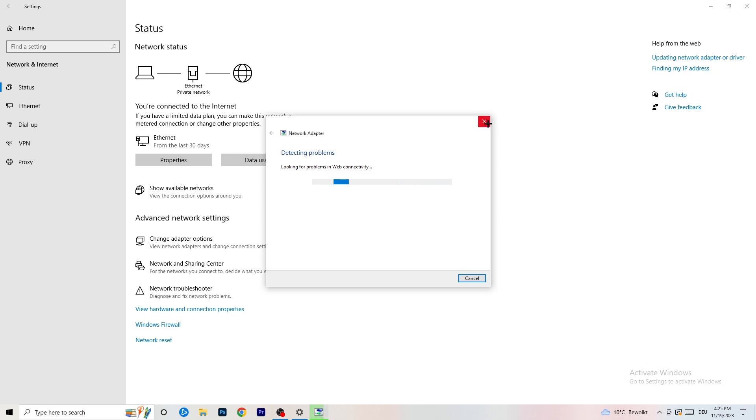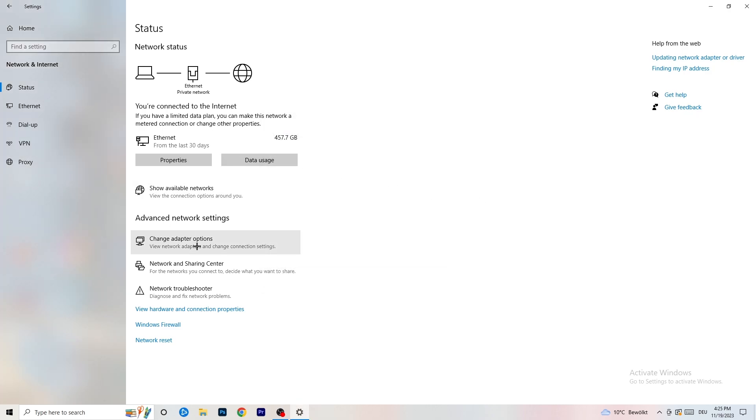Next, click on 'Change Adapter Options.' This will open a new tab. Depending on whether you're using ethernet or wi-fi, right-click on your adapter and click 'Disable.' Note that you need administrator mode for this. Wait about 20 seconds, then right-click and click 'Enable' again. Wait for it to reconnect — once it shows as connected again, you're good. Close this window when done.